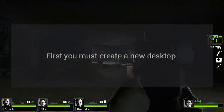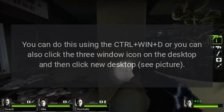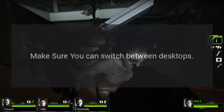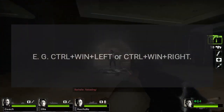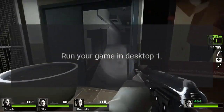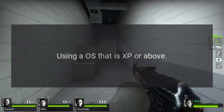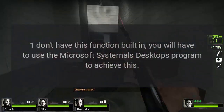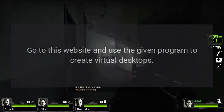First, create a new desktop using Ctrl+Win+D, or click the task view icon on the desktop and then click New Desktop. Make sure you can switch between desktops using Ctrl+Win+Left or Ctrl+Win+Right. Run your game in desktop one, then press Ctrl+Win+Right to switch to desktop two. Note that you will probably need to create a new desktop on each startup. For older operating systems like Windows XP, 7, or 8 that don't have this feature built in, use Microsoft's external desktops program to create virtual desktops.